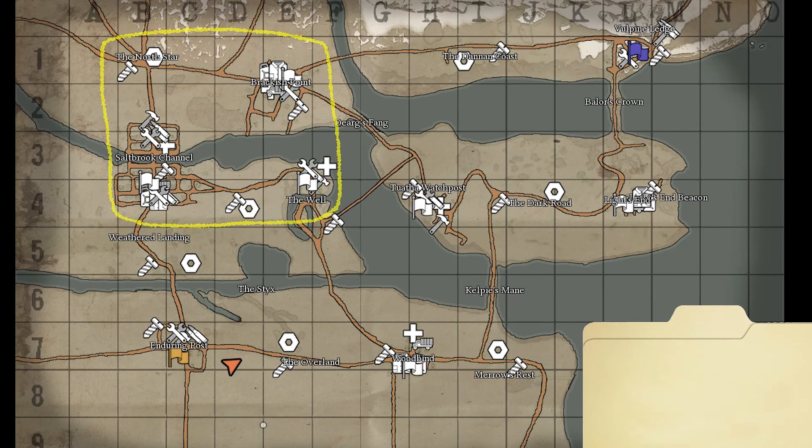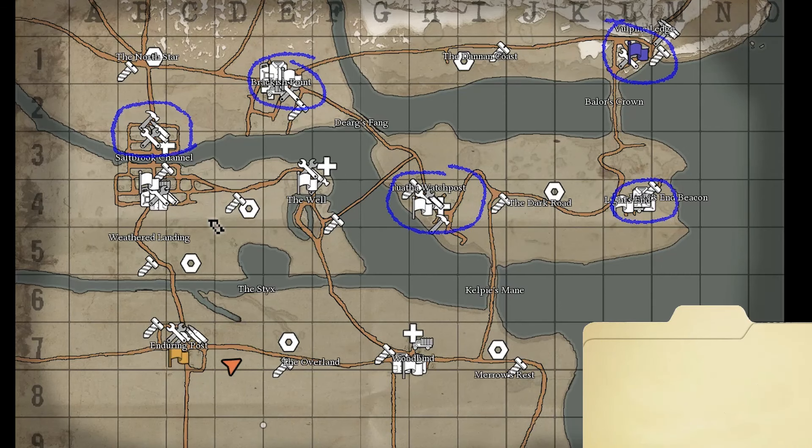Going back to the overview map, now that we can see how the northwestern side of the map looks, we can understand that at the start of the game the wardens have an advantage — they almost start with an extra town. They start with half of Saltbrook, Brackish Point, Tuatha Watch Post, Lights End, and Volpine Ledge. Whereas the colonials start with about half of Saltbrook, the Well, Enduring Post, and Woodbine. It looks like the wardens have an advantage, but because of those reasons we identified, this area should — all else being equal — fall to the colonials.